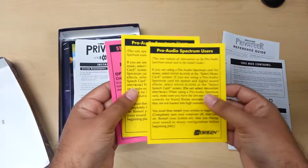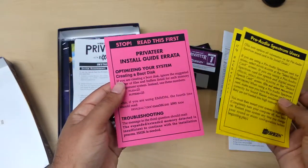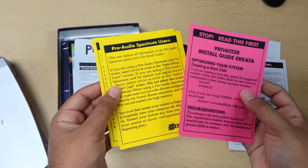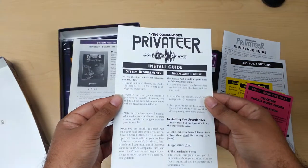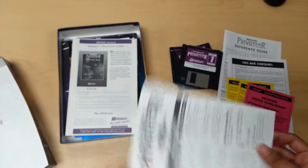Here are some Pro Audio Spectrum user cards. It tells you that you have to read this first before you install the game in order to optimize the disk space. Then you have your install guide — it's a pretty simple one actually.